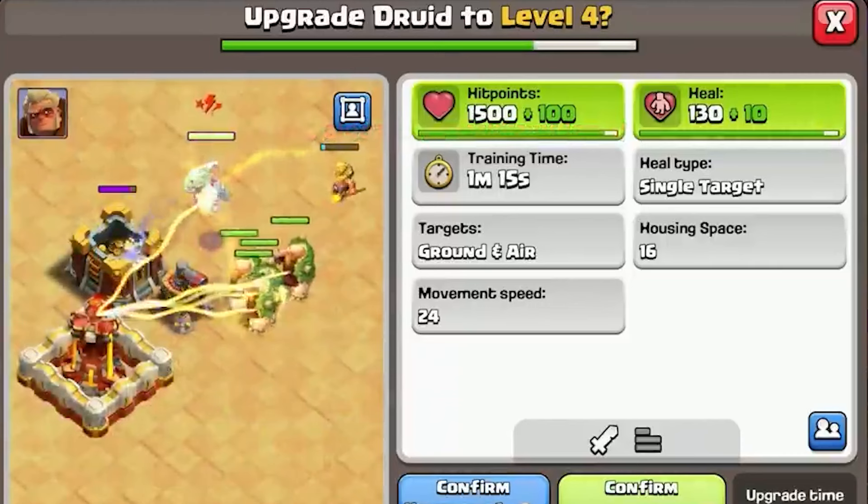Last but certainly not least, the Druid. It has 1,600 hit points, an impressive healing power of 140, and can heal up to 5 troops at once — both ground and air. After 30 seconds, it also summons a Weir for added firepower.